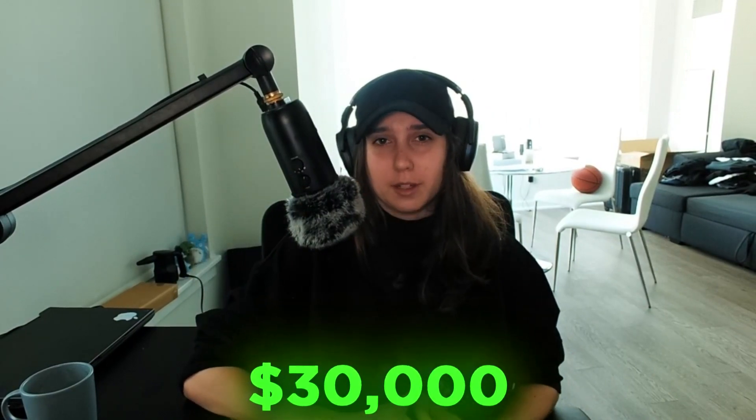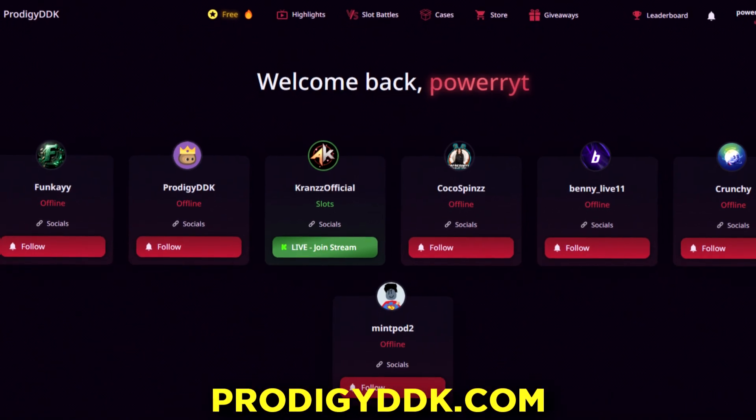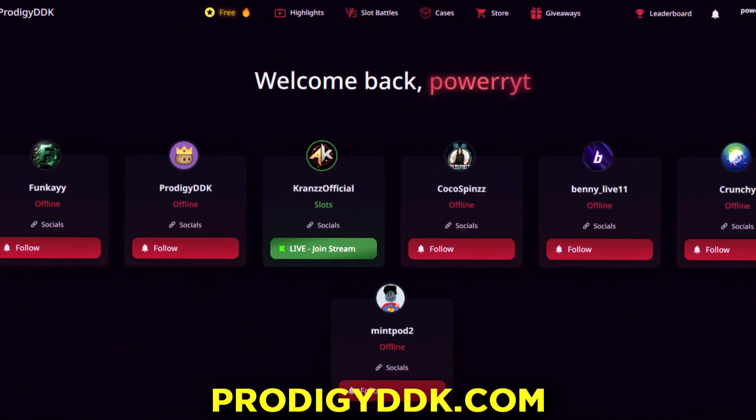If you didn't already know, we are giving away at least thirty thousand dollars during the month of December through Kick. To participate, it's as easy as watching the DDK Cruise Kick streams and being active in chat. All you gotta do is sign up to prodigyddk.com and link your Kick account to start earning tickets today. Sign up and earn your chance at a piece of thirty thousand.